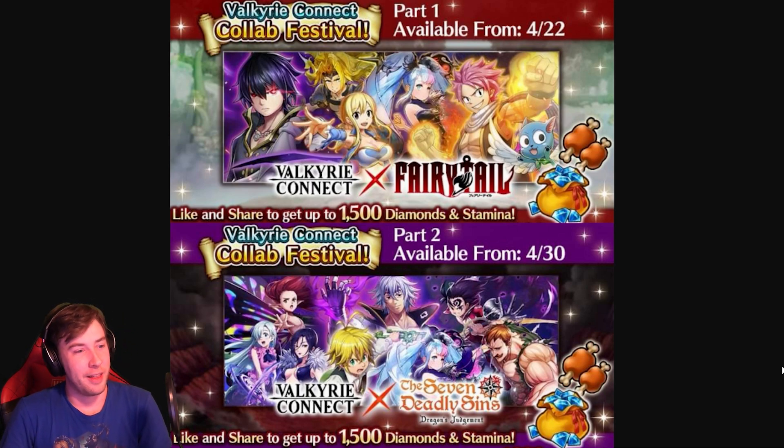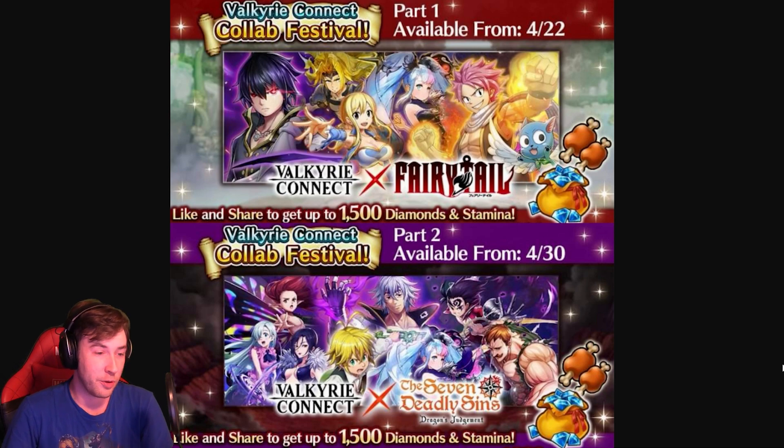Some upcoming collab news — there are going to be a few for Valkyrie Connect. I love Valkyrie Connect; I think it's a really good game and one of the best if you love collabs in general. It's pretty free-to-play as far as getting collab characters — you can get a good amount just by playing casually. On the 22nd they have a return of the Fairytale collab, with maybe one new character. Then on the 30th they're having a Seven Deadly Sins collab — the second time around — with a lot of new characters, including Escanor. I have quite a bit of Valkyrie Connect content in my playlist, so check that out.